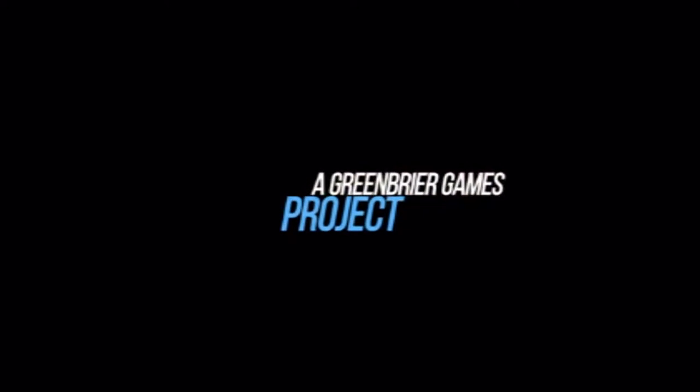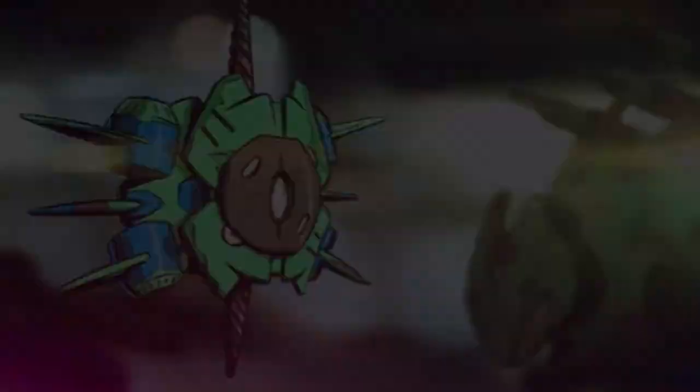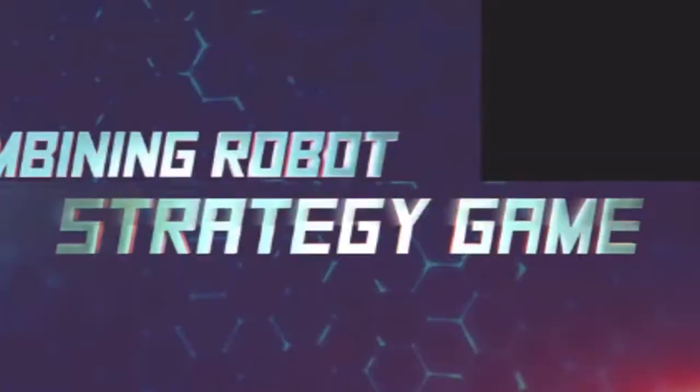So we made a game called Aegis. It's a combining robot strategy game — the only combining robot strategy game as far as I know. You build a team of five robots and you play against your opponent's team of five robots. There are five different classes: Assault, Evasive, Guard, Intel, and Support. It spells Aegis. The five classes are color coded — that's where the name comes from.